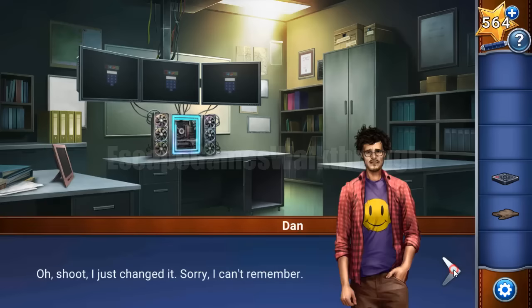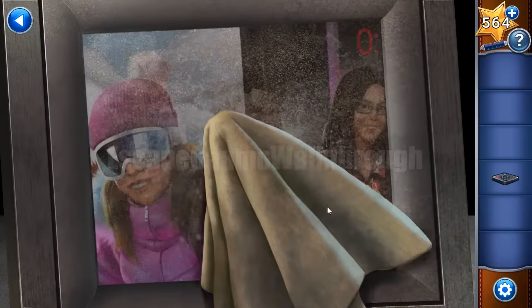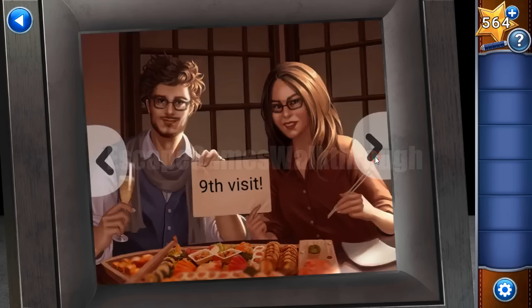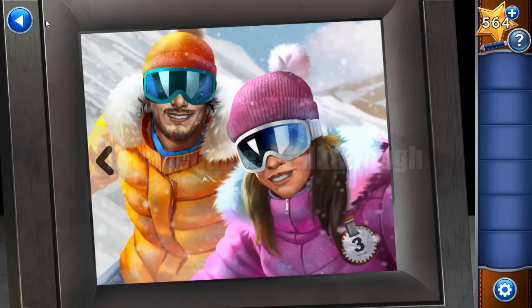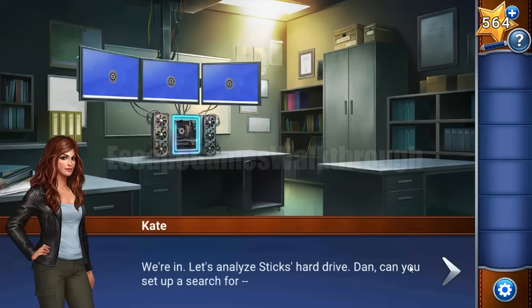We need to enter a password. The symbols are: clock, snowflake, fish, and gear. The hint comes from this photo frame — use the remote to unfix it and get the hint. Clock is digit 5, fish food is digit 9, gear is digit 7, snow is digit 3. So we enter: clock 5, snow 3, fish 9, gear 7. We have unlocked the computer.